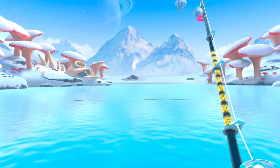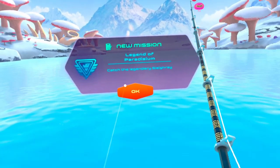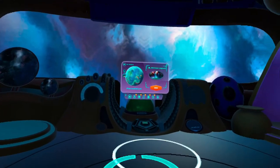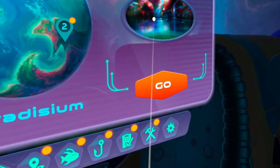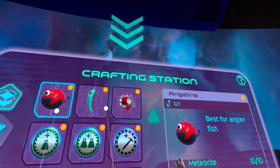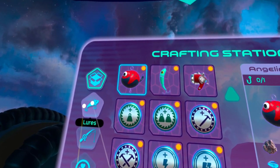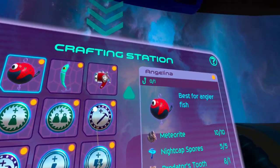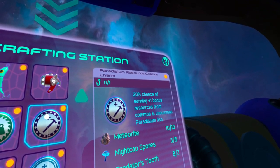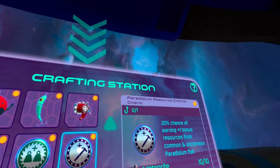Fish value depends on their rarity — there are uncommon ones and legendary ones, which I'm still trying to get. You're also going to get resources which you can use to craft different items. As you progress you unlock new worlds. You also have your room where you can see your aquarium and place things into it. You can unlock baits and other power-ups that enhance different aspects of fishing. When you fish you generate energy, and once it's full it acts like an ultimate ability.